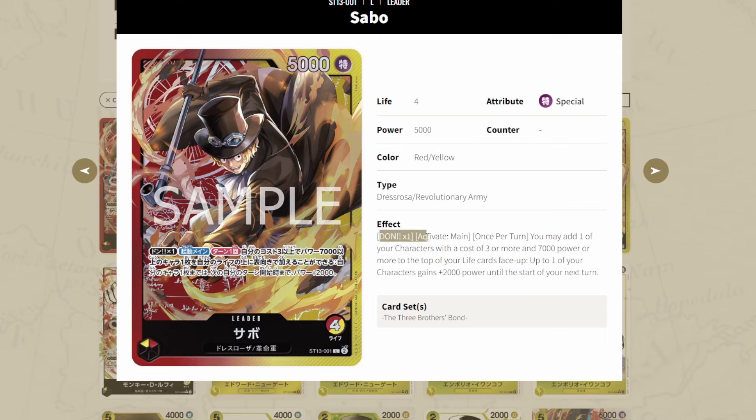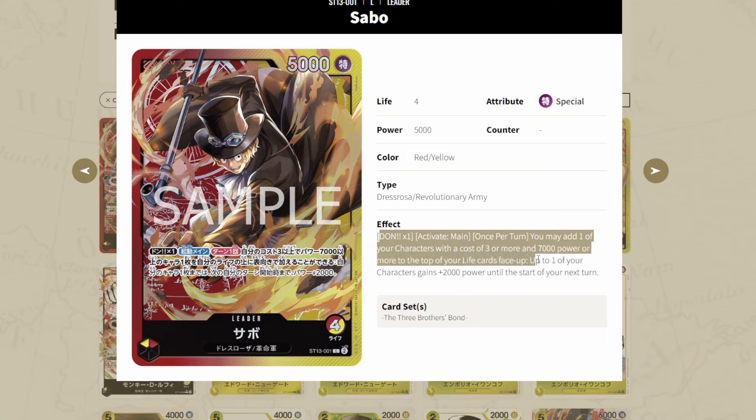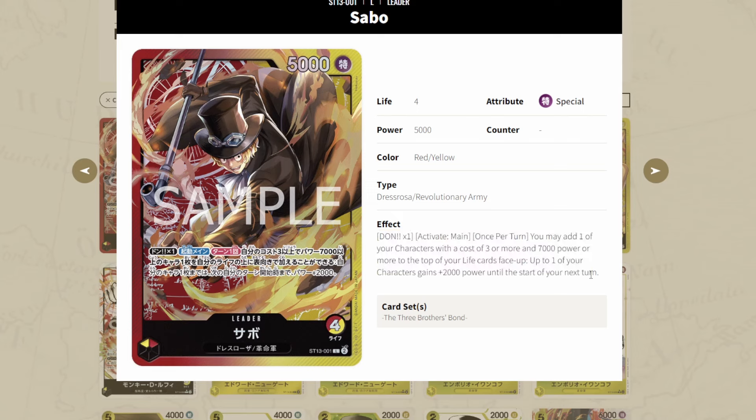First we have Sabo. Attach one Dawn, activate main once per turn. You may add one of your characters with three or more and 7k power or more to the top of your life face up. Up to one of your characters gains plus 2k power until the start of your next turn. This already tells you that you will have synergy with the Revolutionary Army. The Bellabetti card discards a Revolutionary card and gives plus 3k to three characters on the field, making it much easier to reach that 7k power.